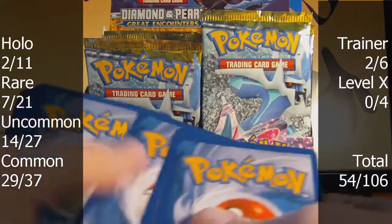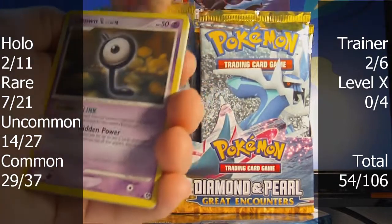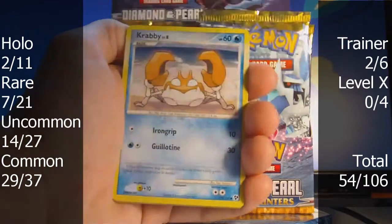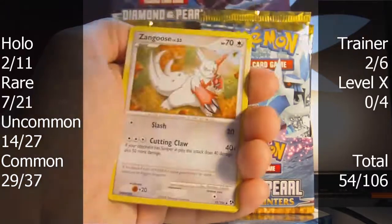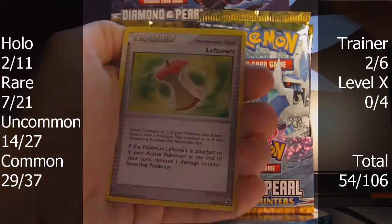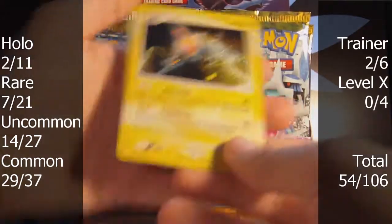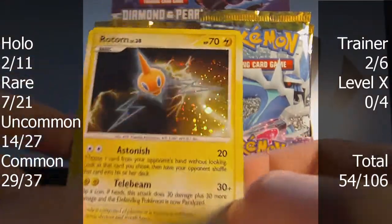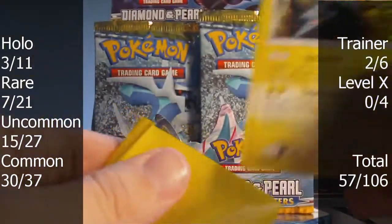This is pack number nine. Unknown L, Volbeat, Krabby, Igglybuff, Solrock, Zangoose, Gorbys, Leftovers. The reverse is an uncommon Combusken, and the rare is a holo Rotom — pretty cool, nice artwork. It looks almost real — look at that. That's nice. And a sleeve.